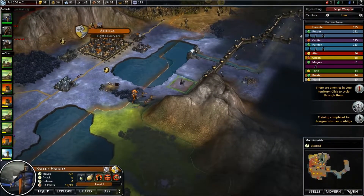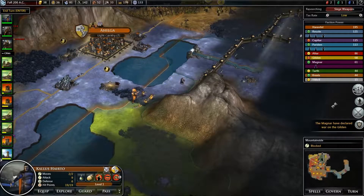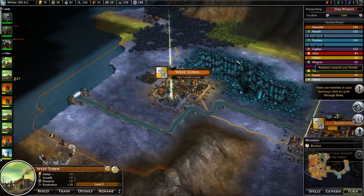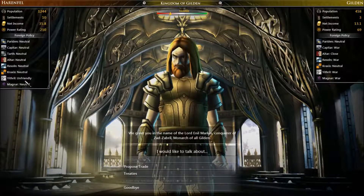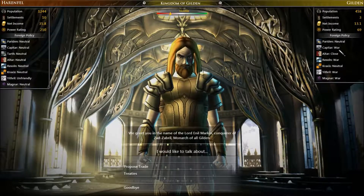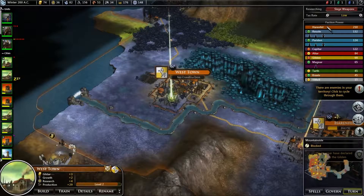Everything's done. Hurry up, I want to destroy these bastards. The Magnar have declared war on the Gilded — that'll take some of their resources away from the fight. They're evenly matched, so they're going to have a bit of trouble. Let's see who else the Guilden are at war with. They're quite hostile towards me, unfriendly towards the Aethral. They're at war with Aethral, Magnar, Resilin, Capita — they're at war with everyone. I may as well get some of the pickings while I still can.